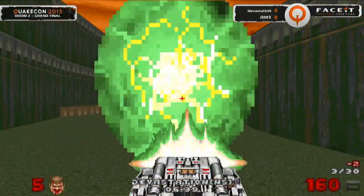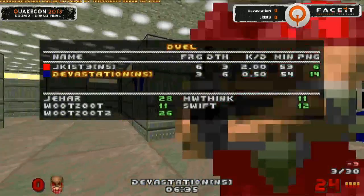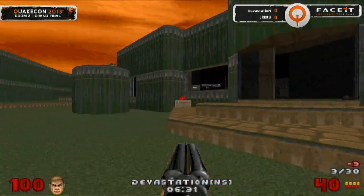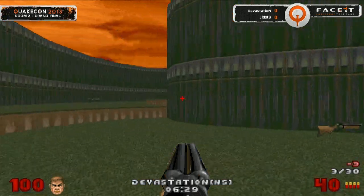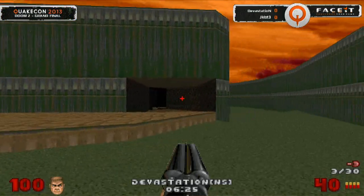Devastation tries to catch Jekist as he's moving back around the corner. Is this BFG going to be too late to catch him coming down the greenway? Not quite — but this is going to be dangerous. The switch — a little bit too slow on the switch there. Coming around that corner, absolutely devastating for Devastation.